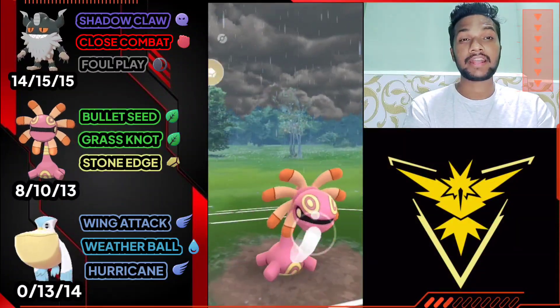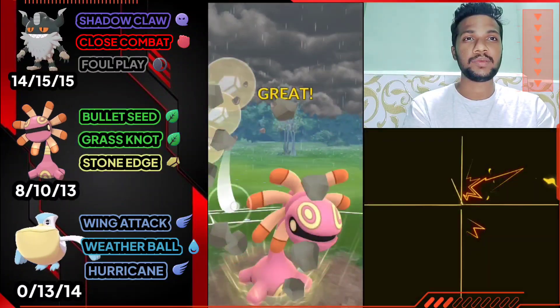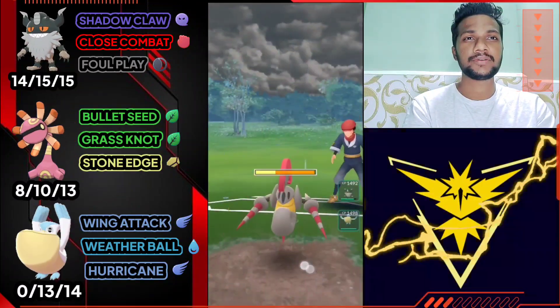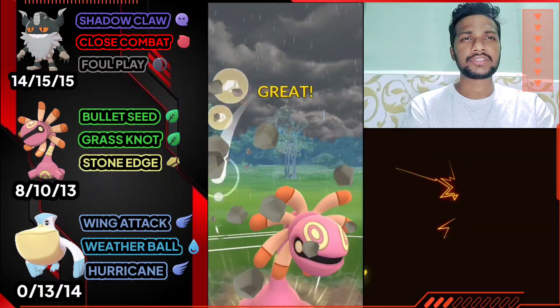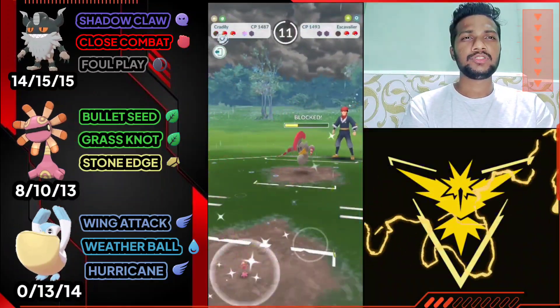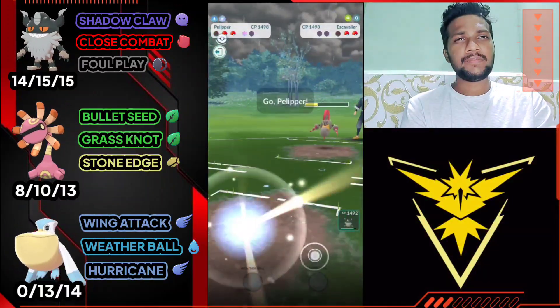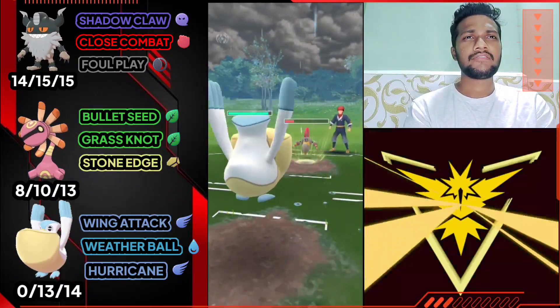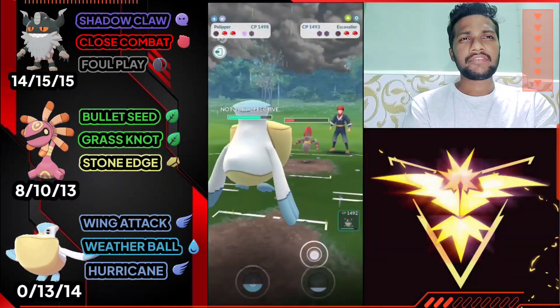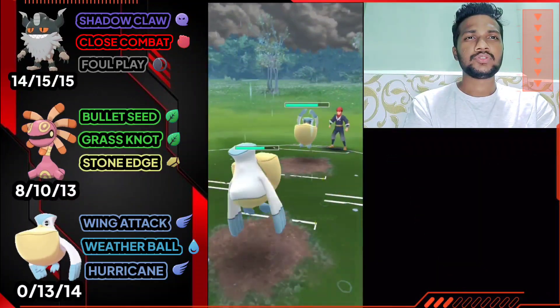He has Counter and he has Escavalier — and Escavalier's Counter is super effective against Cradily. So I'm gonna use Stone Edge here, back to back Stone Edge. He's definitely gonna use his shield this time. I'm gonna use both shields now, bring out Pelipper, and farm it down with Wing Attack. I think it's Drill Run, and yeah, Drill Run is not very effective on Pelipper, so I'm gonna switch to his Pelipper.